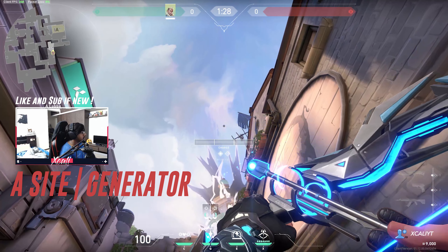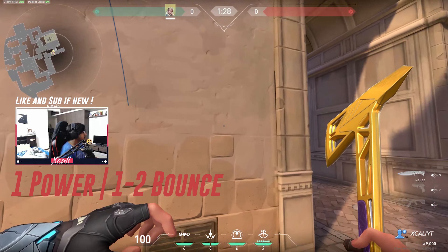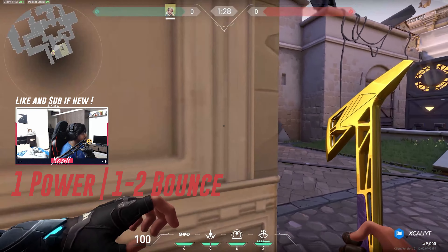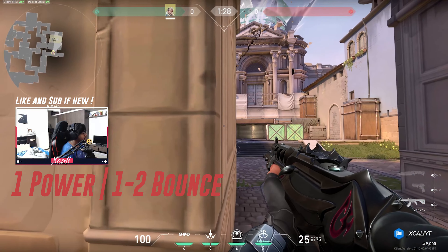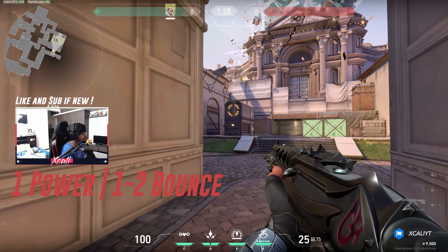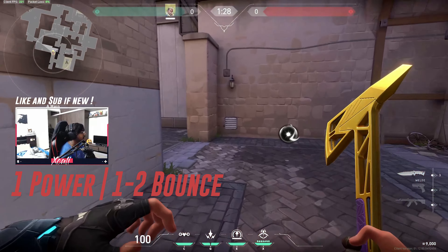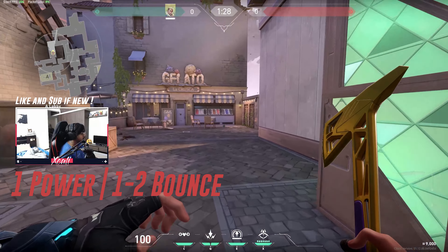I'm just going to align myself — just walk and as soon as it stops, turn around. First things first: line up this, one bounce, revealing area. Now see, it will go right inside — that's a good thing because now you have control over this area and over this area if someone's hiding over there.